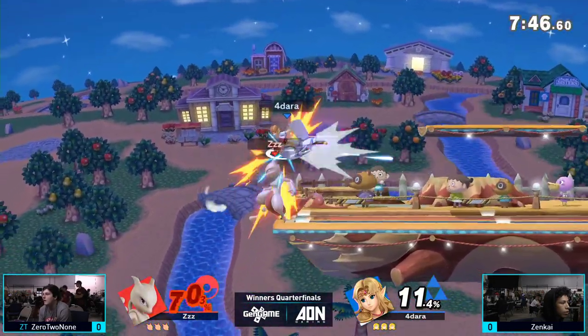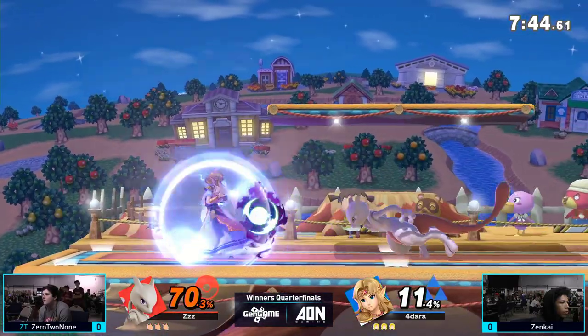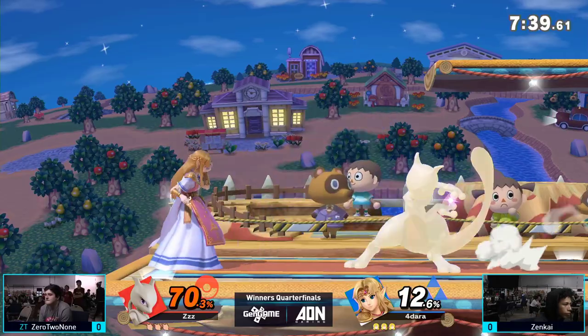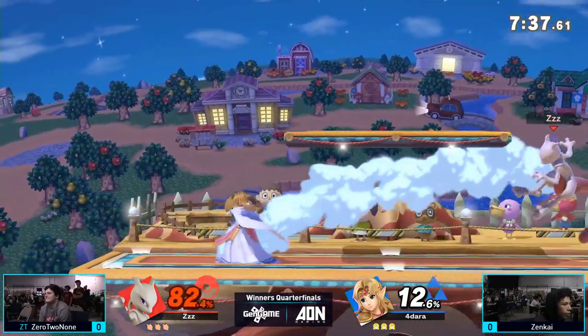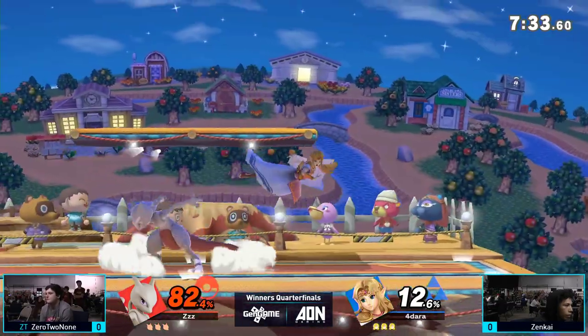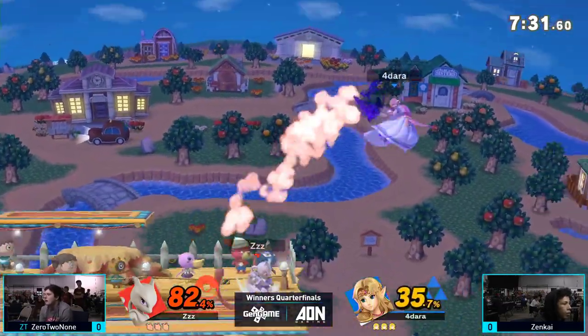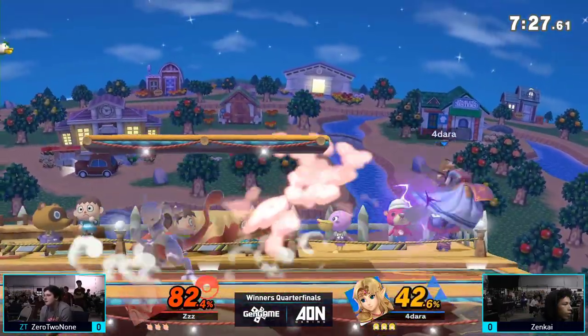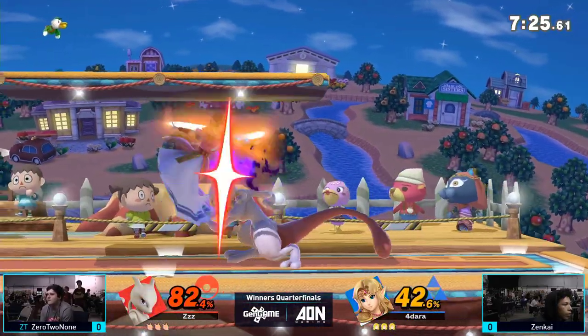Zenkai, as you can see, is a Mewtwo. And Zero to None is one of the best Zelda mains here in Tri-State, in my opinion. Yeah, definitely. We have a surprising amount of Zelda. Zelda is a pretty unconventional character, a pretty defensive character, that relies very heavily on her Phantom. She also has some very precision-oriented moves, such as her forward air and back air.